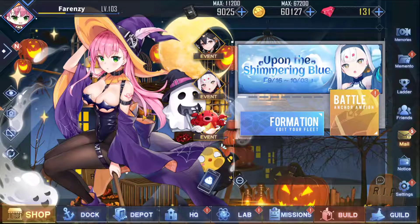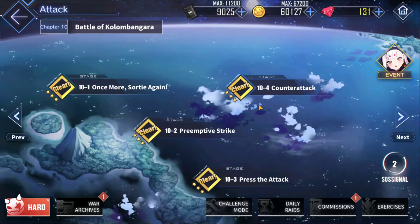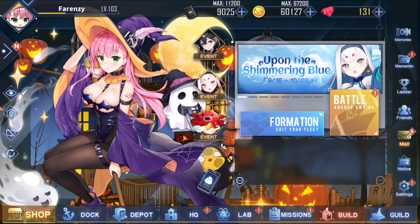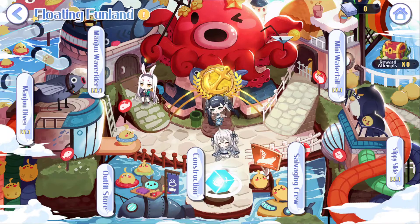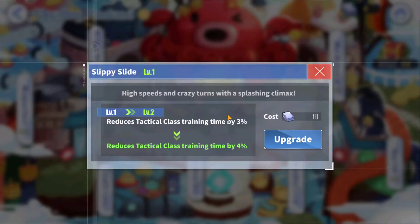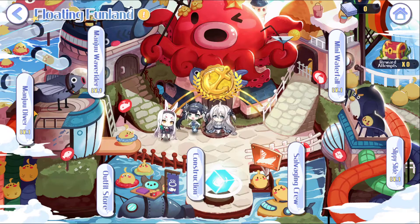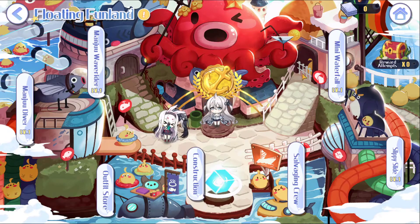That's the main event — it's the standard event tab, nothing different. You just do the chapters as always with your ships. Inside the actual event tab we've got Manju Diver, Manju Wave Rider, Mini Waterfall, and Supply Side. These are all capabilities. As you complete the mini-games you'll get mats which you can use to increase your dorm by three. One reduces tactical training time, one increases EXP, and one increases ship damage in normal event stages by 1%.